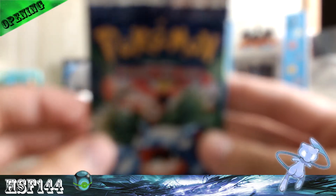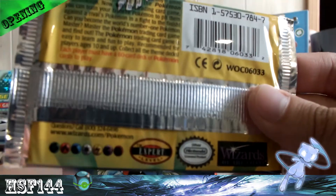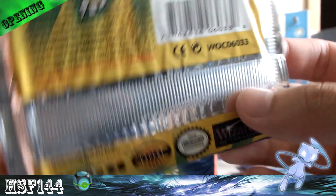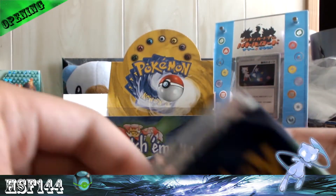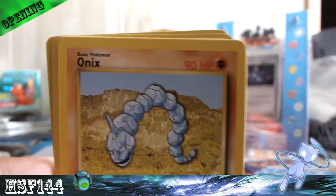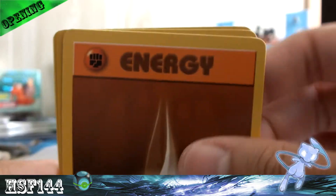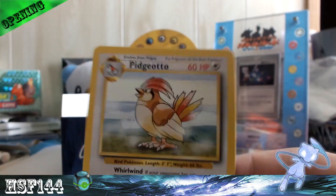Venusaur pack. I also like how they did the difficulty levels — beginner, intermediate, and expert. Expert was when you got a booster pack, and beginner was the starter deck. I don't know what intermediate was — I forgot. Anyway, we got Drowzee, Potion, Bulbasaur, Onix, Staryu, Psychic Energy, Fighting Energy, Full Heal, Kadabra, and Pokemon Center. My rare is another Pidgeotto.